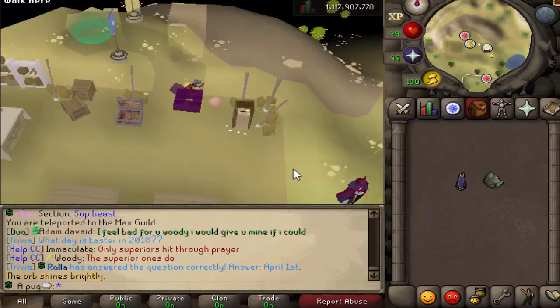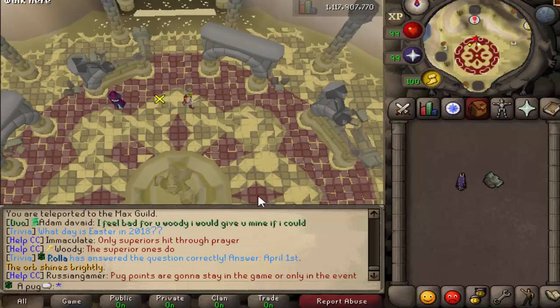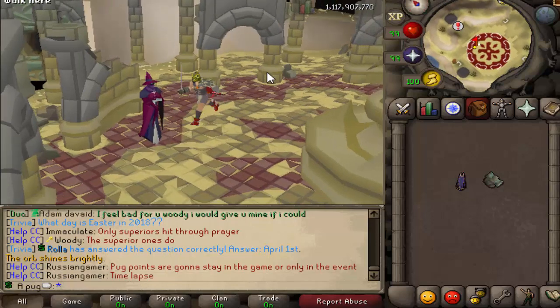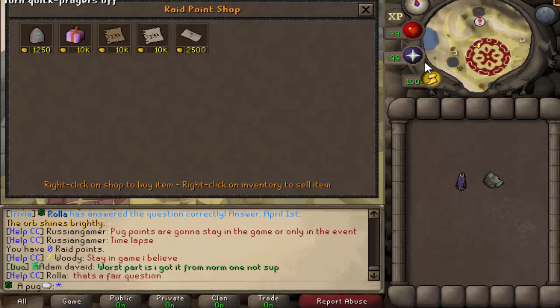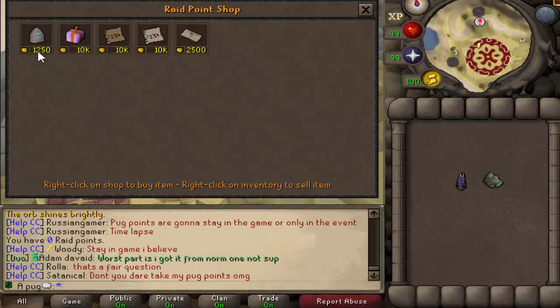Mount Quintamorten is where you will fight the big boss, Vassa. We'll talk about Vassa last, but this is a nice little chill spot where you can find the Raid Point Shops. Whenever you kill the other three - Tecton, Mutadile, and Vespula - you will have a chance of getting up to 100 Raid Points each kill. In order to fight Vassa, the big boss, you need an Ancient Tablet, which costs a certain number of points.